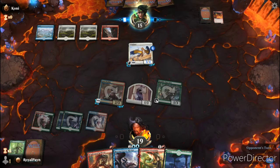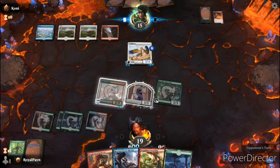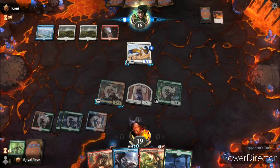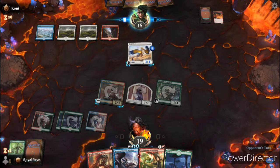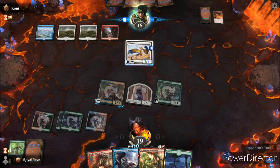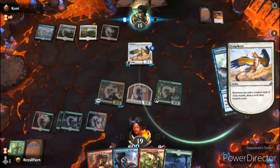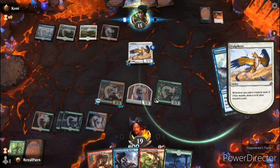On the following turn it looks like the best bet is going to be playing Forbidden Friendship so we can get a few more things down on the field. But we'll see. Alright, another mutate — which means even more damage. Oh yeah, that's going to hurt.